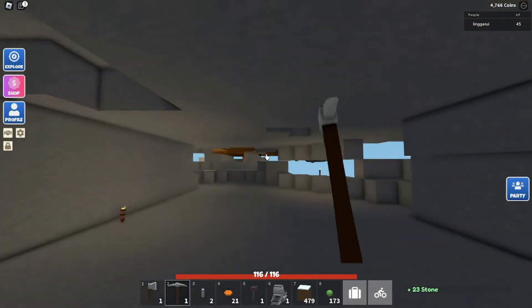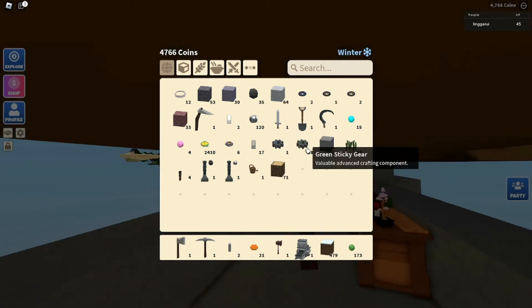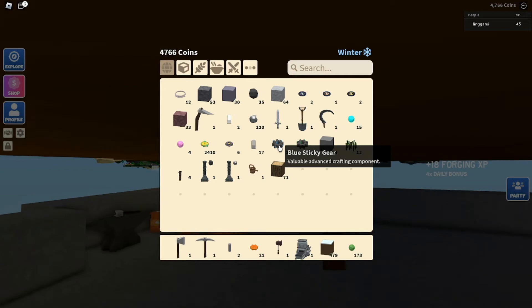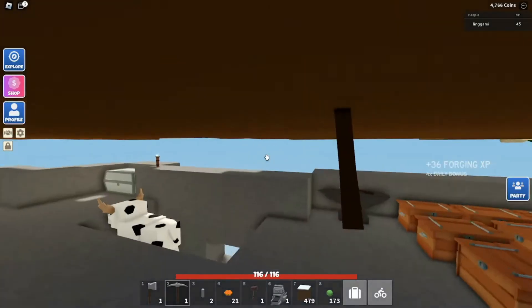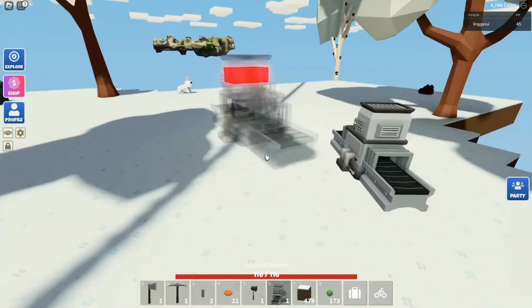While I wait, I'm removing some stone. It does look kind of cool. Not to mention I have 38 green sticky gears here. I don't know why I only have one blue sticky gear. And here it is — the industrial smelter!